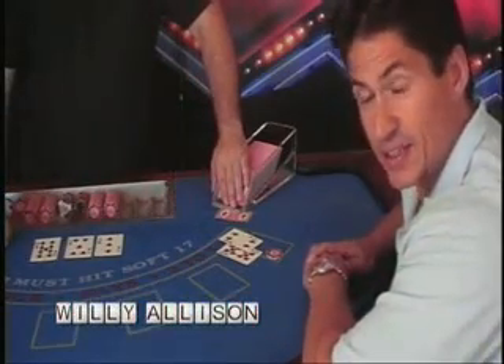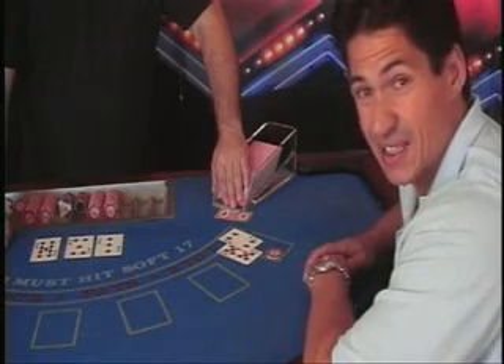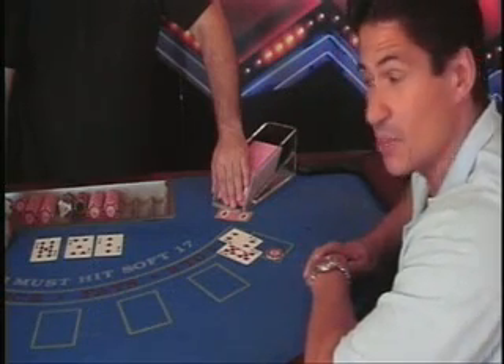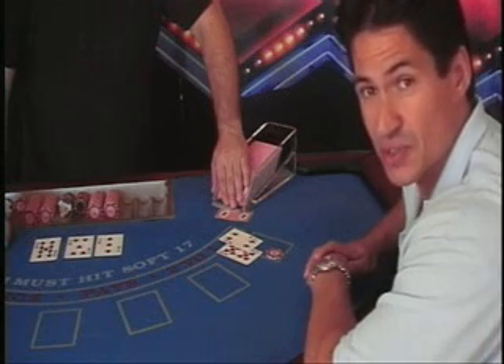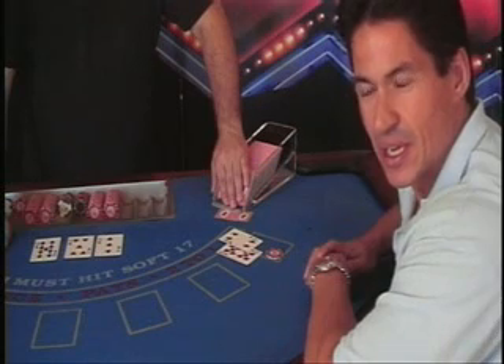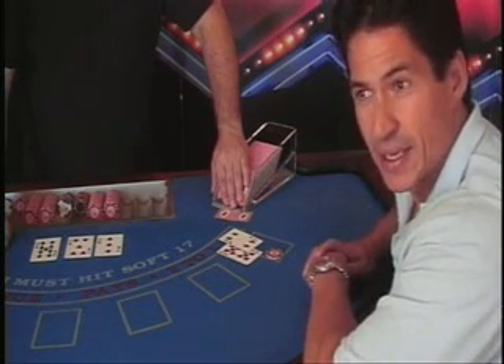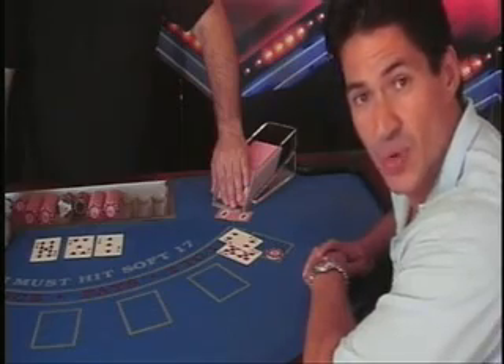Wow, did you see that? The dealer had a hard total of 17 and he went to deal himself another card. Obviously he didn't need to do that, and he put the card back — and I saw what it was. It was an ace. How do I exploit this situation? Knowing that information, what should I bet for the next round? Can advantage play help me in this situation?